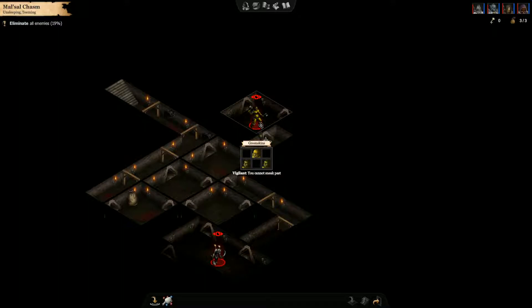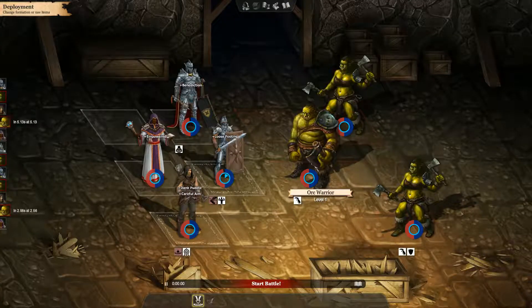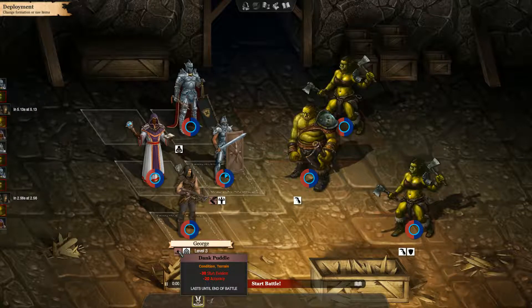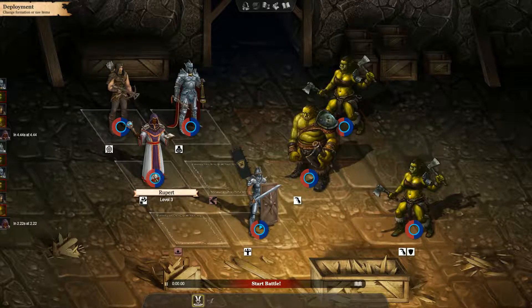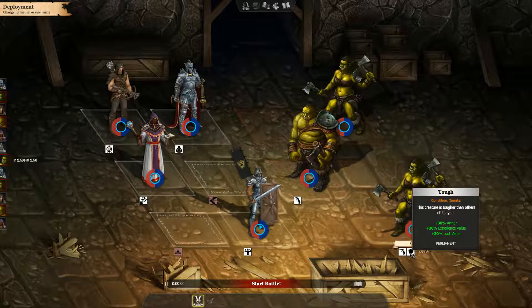There are some orcs over here. Remember, we have that green skins thing — we want to get some teeth. Let's go ahead and take on these. That's an orc warrior, and it looks like there are two berserkers over here as well. We have loose footing here — negative 15 quietness — and a dank puddle, that's not good either. I do have the option of getting a wolf. We'll move George back here, Matilda down here, leaving Rupert back here. When we get a wolf, we can put him down here.